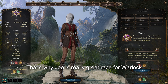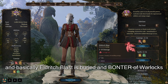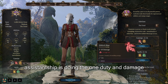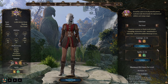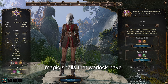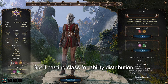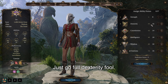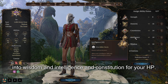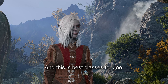That's why Drow is a really great race for Warlock. Warlock comes with two cantrips, and Eldritch Blast is the bread and butter — as a cantrip it deals 1d10 damage and can be buffed with Hex and other magic spells. It's just an awesome and very powerful spellcasting class. For ability distribution, go full Dexterity, full Charisma, and drop some into Wisdom, Intelligence, and Constitution for HP. And those are the best classes for Drow.